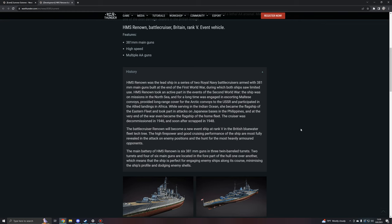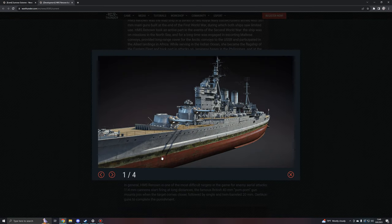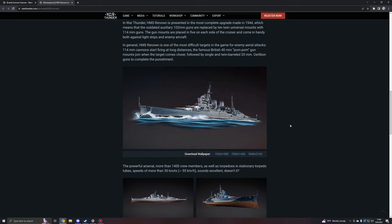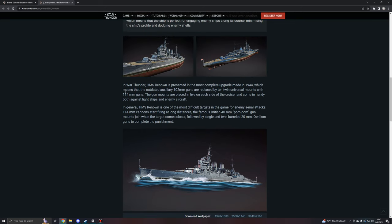Here's some history on the unit if you are interested in learning more. I would normally read this stuff, but I'm fucking sick of talking about this game right now. Here are some screenshots of the main batteries and a nice shot of the back — it's a very beautiful ship. We ignore how to obtain this thing and I would have nothing but praises to give. In War Thunder, the HMS Renown is presented in the most complete upgrade made in 1944, so it's even the best version of the ship. If they ever add another HMS Renown to the game, it'll automatically be inferior to the event version — how typical is that?